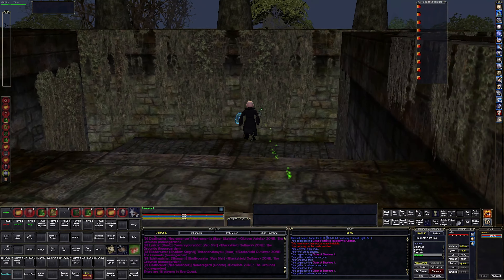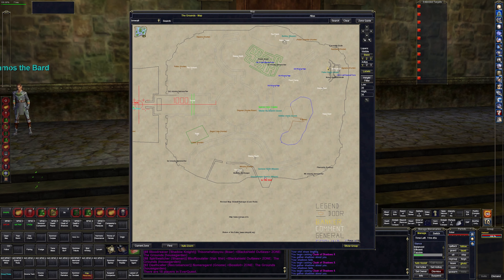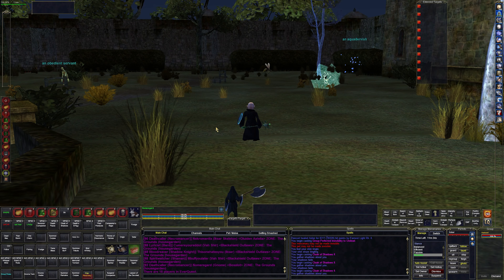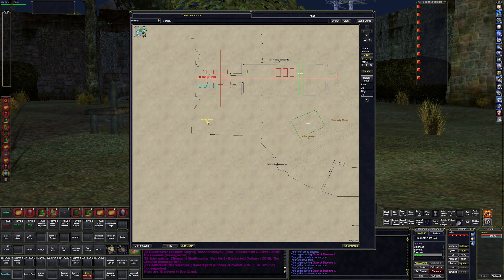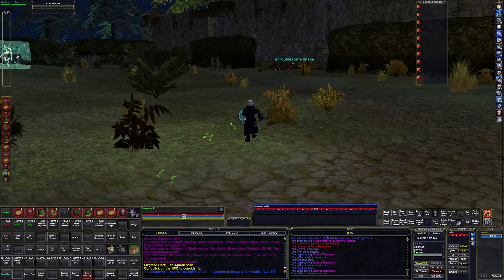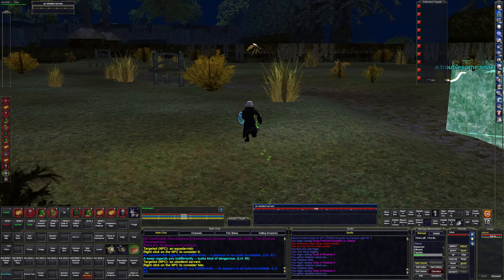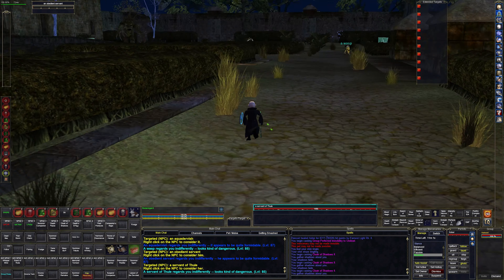Let's take a look around and see what we can see. This is the entrance from the normal House of Thule first layers. There are some trees over here. I don't know if there are any named in this area — looks like there's an aqua dervish or something. The font doesn't scale so it's hard to read. There are some snakes, normal trash. Everything looks like it doesn't see invis, except maybe this undead guy.